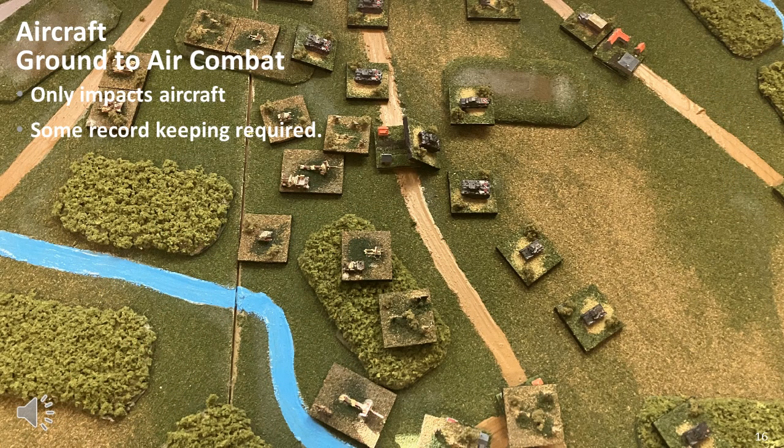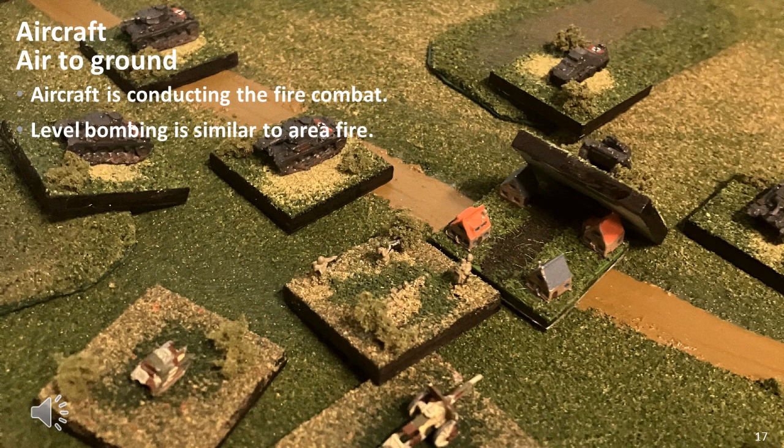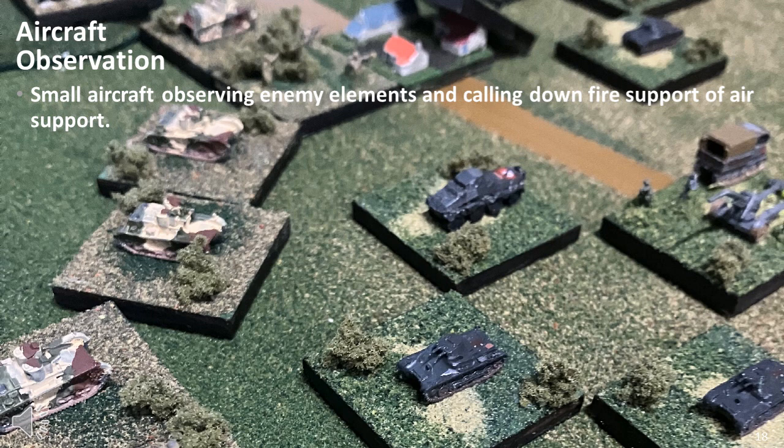Aircraft which survive air-to-air combat and are on the playing area can then be subject to ground-to-air combat. This has no direct effect on the playing area, so it can be placed in a separate phase. The only record keeping is noting when a ground element has conducted ground-to-air combat, as this could affect observation, movement, and fire combat in the standard fire phases. While it's possible air-to-ground combat could directly affect activities on the playing area, this is not common — the exact timing of aircraft arrival or even the target can be so variable that no commander would coordinate aircraft and ground movement that closely. As a result, air-to-ground combat can be kept separate. Once all aircraft activities are resolved, the aircraft are all removed, which ensures the playing area does not get cluttered with elements not directly related to activities in the standard fire phases.